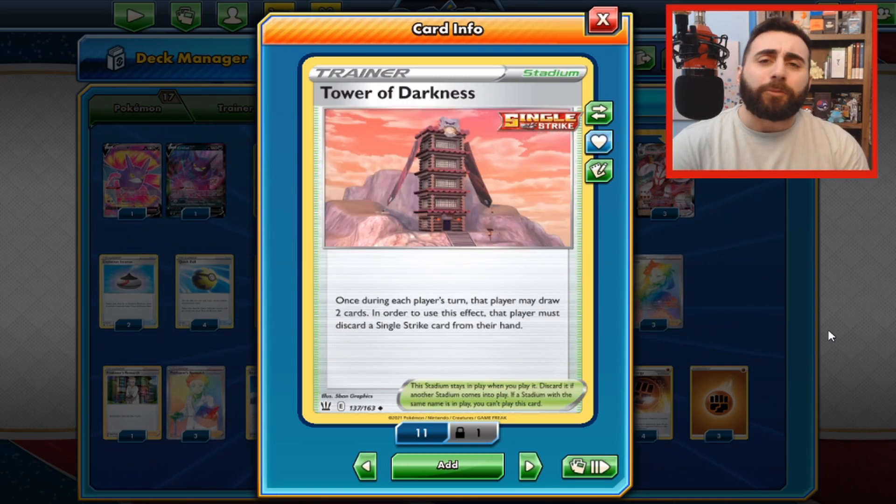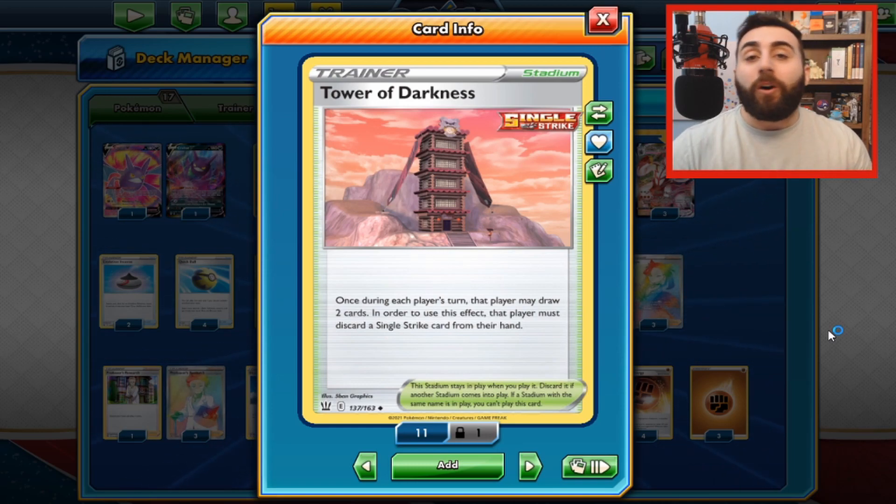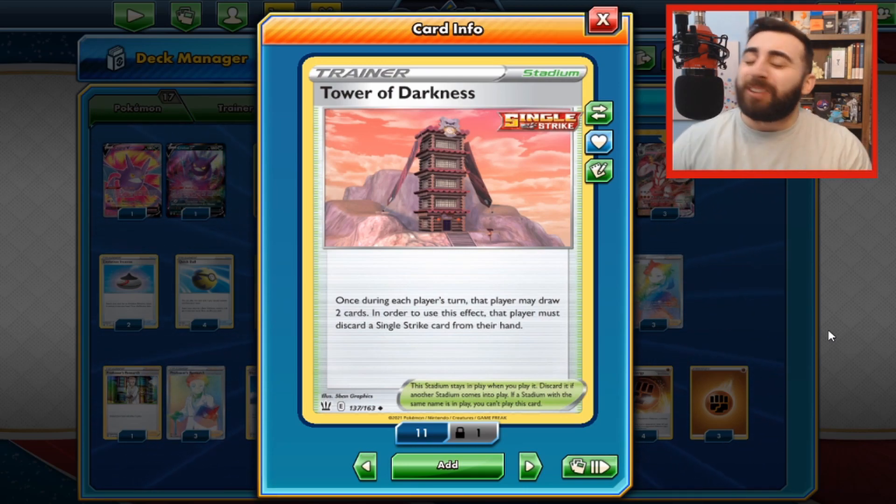Next up are stadiums. Stadiums are really interesting and unique cards with often pretty good effects. When you play a stadium, they stay on the field like a tool card but are not attached to a specific Pokemon — they just stay on the field and you can use the effects whenever appropriate. Keep in mind that your opponent can use your stadium cards as well, and there can only be one stadium on the field at a time. So if I play Tower of Darkness, my opponent can use its effects and then play their own stadium to remove mine. The battling of stadiums back and forth is an element of the game, and I will almost always recommend that you have some stadium in your deck.